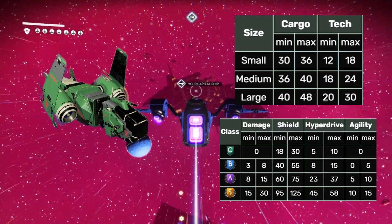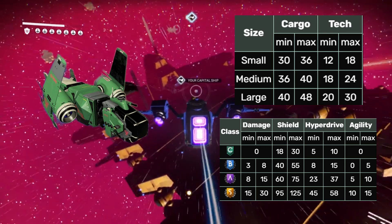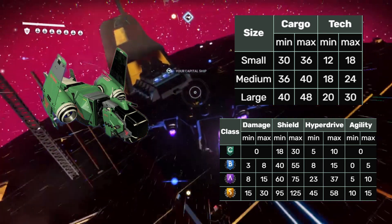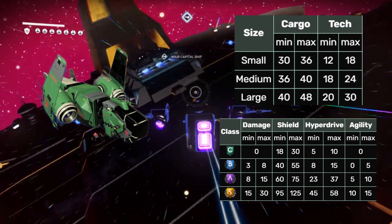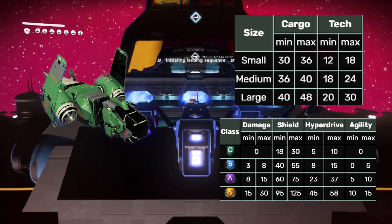Haulers. Ships of this type feature a shield absorb class bonus and they also boast the highest possible inventory spaces. These ships are the largest out of all of the starships on offer.